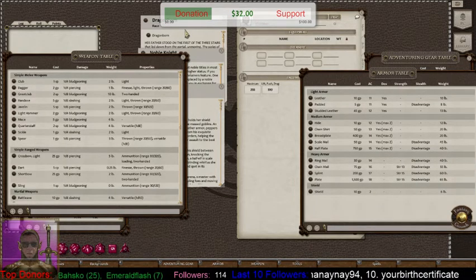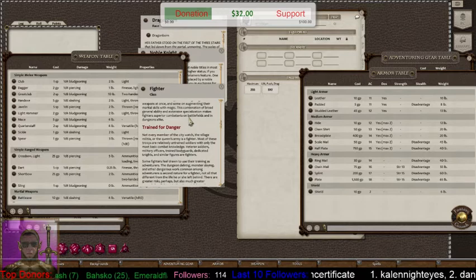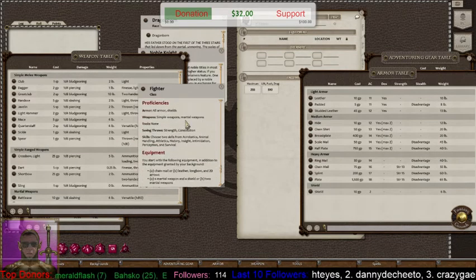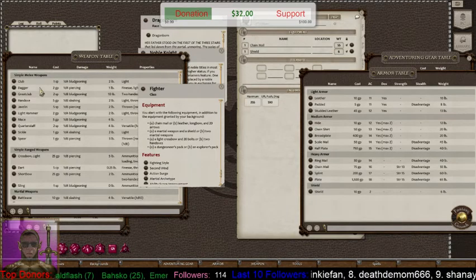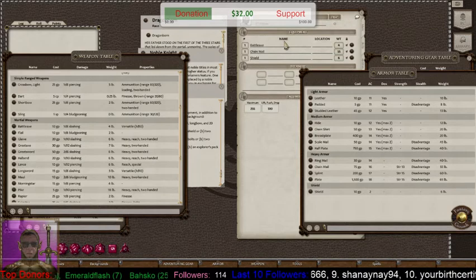The first step when choosing weapons is to go to your class. Since my class is Fighter, we'll scroll down past the table to where it says Proficiencies and Equipment. He gets Chain Mail or Leather plus Longbow — I want Chain Mail right away. Drag that into his equipment. Next he gets a martial weapon and a shield or two martial weapons. We definitely want a shield, so let's give him that, plus a Battle Axe from the martial weapons table. Drop that right in there.